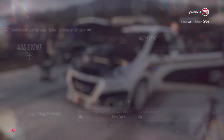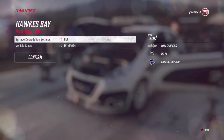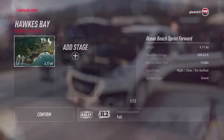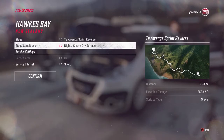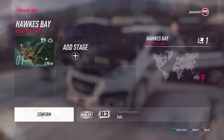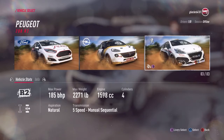Hardcore damage is Dirt Rally's version of simulation damage, so crashing the car badly will result in punctures and engine damage. Thankfully, you can get this trophy or achievement by completing short stages in slower cars. This is a completion trophy, so all you need to do is cross the finishing line. It doesn't matter if you come in stone dead last place — providing you don't get a DNF and you actually manage to cross the finishing line, it doesn't matter what position you're in.